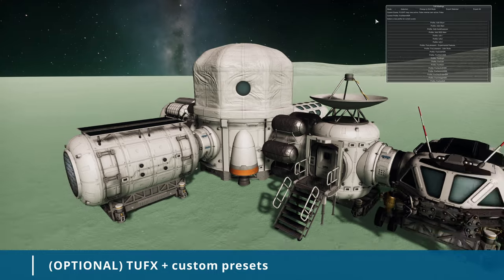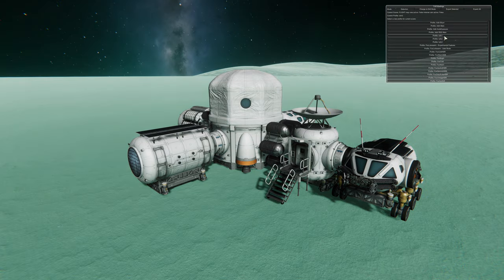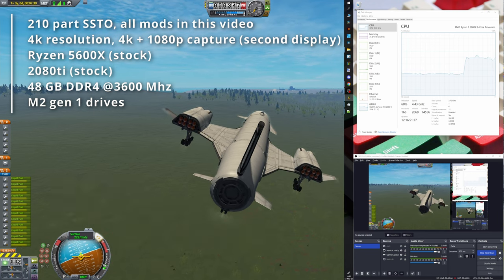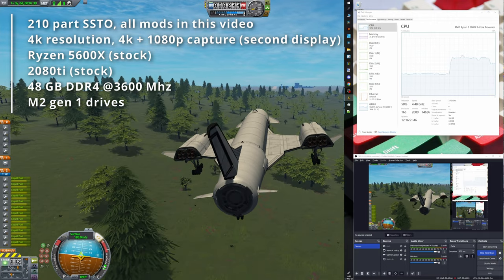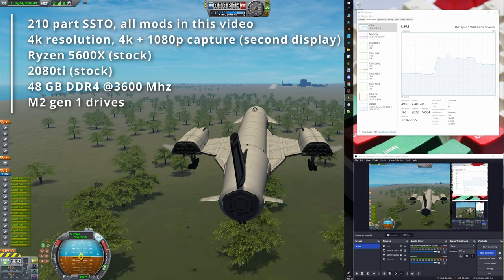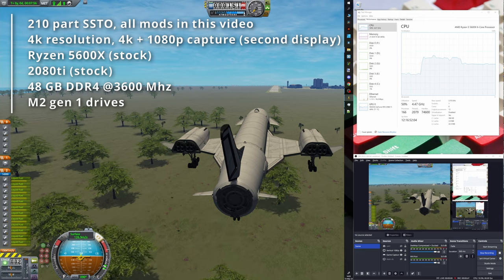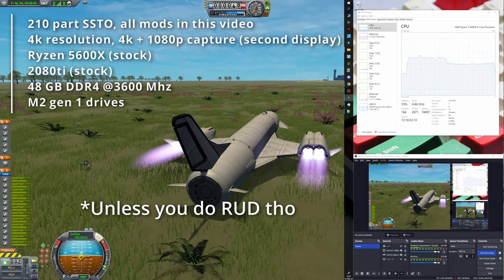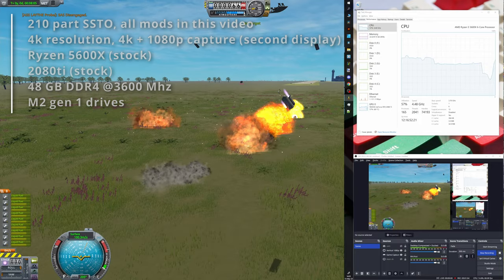TUFX is nice for taking screenshots, but I usually stick to the default config for longer play sessions. The good question here is how much of a supercomputer you need to run all these graphical mods. I have a pretty modest 2-year-old system with a Ryzen 5600X, 2080 Ti, 48GB of mid-range RAM at 3600MHz, and first-generation M.2 drives. Most of the time I get 60+ FPS, experiencing FPS stutters only when using a lot of lights. Meanwhile, I barely get 15 or 20 FPS in KSP2 at 1080p resolution.